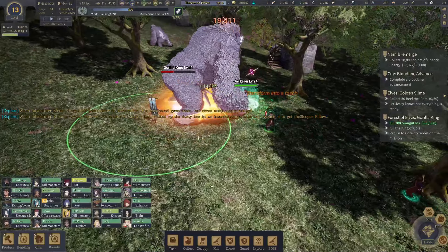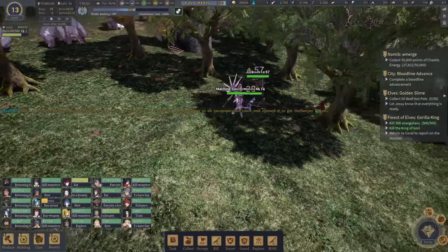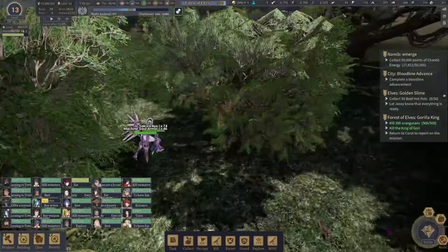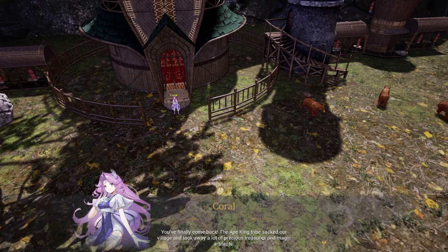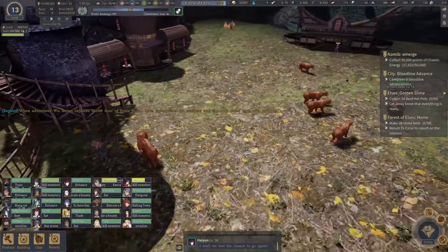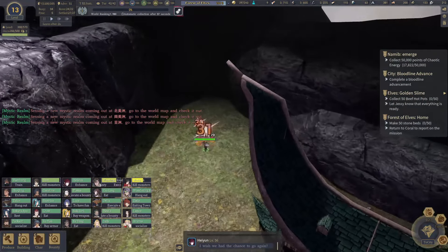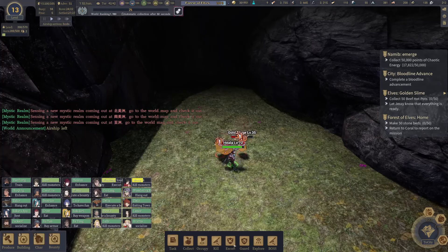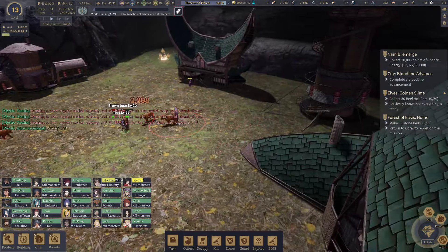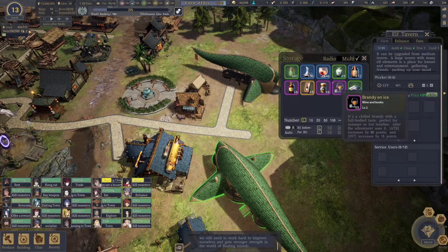Jackson's doing pretty good for being level 24 with barely any skills. He doesn't even have his hard-hitting skills in. I guess that just shows you gear is good. Holy crap — who just one-shot that thing? Sakura, was that you? Are you getting OP? Now we got to go talk to Coral — she just gave me another elf tavern. Make 50 stone beds — that's all? I still haven't gotten to collect, even though it's like kill the golden slimes. I've been killing golden slimes for a while — like they killed 300. I don't know how many more.